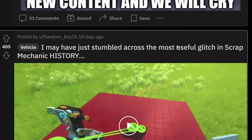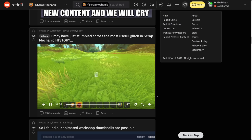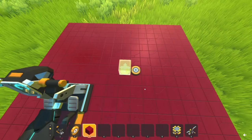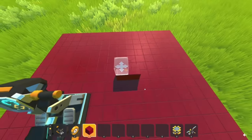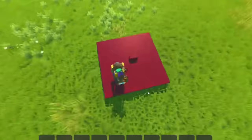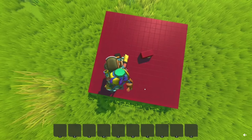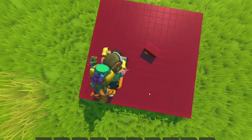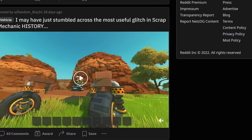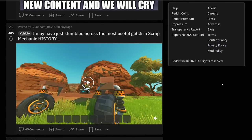I may have just stumbled across the most useful glitch in Scrap Mechanic history. That's not a headline you read every day, so I'm excited. So they start by building a platform, then they place down two bearings, connect them with blocks, and then they get connected to the steering. Oh my god, this is not gonna end well. Wait — what?! How is this possible? This is like a 4x4... no, a 2x2 bearing. Oh my god, I'm actually really mind-blown right now.